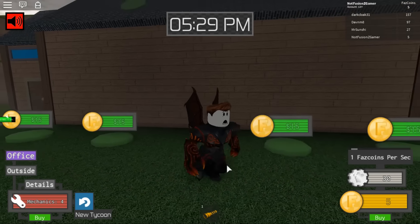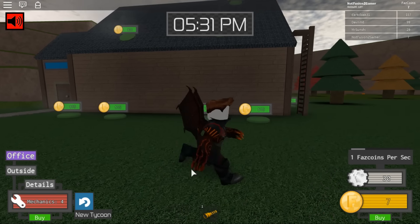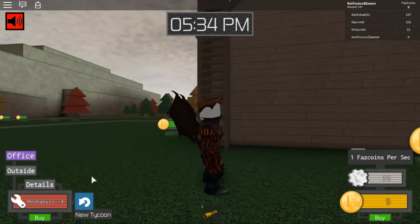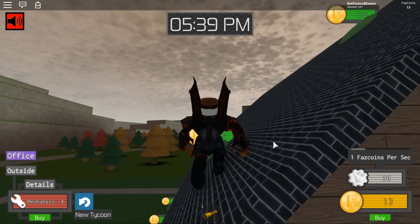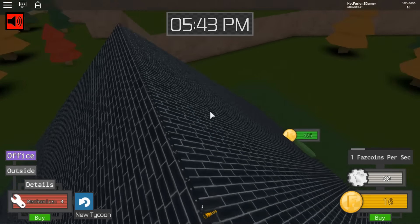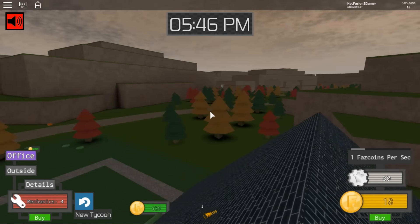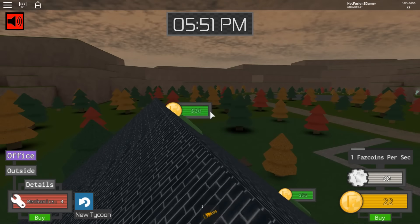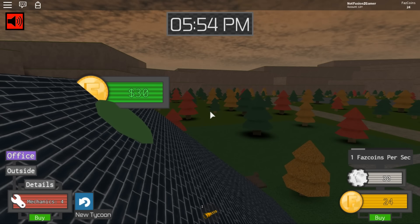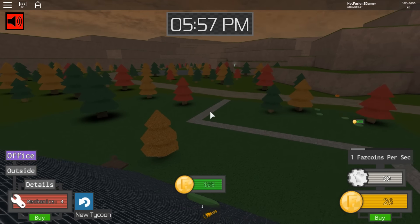We're at 38 coins and this is gonna take forever. I feel like we've been slowed down compared to before — we started with like a thousand coins somehow last time, but now we don't. Let's go ahead and do the house. Wow, we're already building the house for $50. I wish this was real life — can you imagine getting a house for $50? That'd be insane.